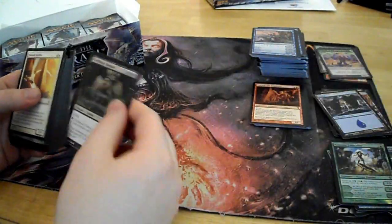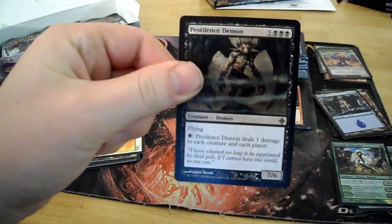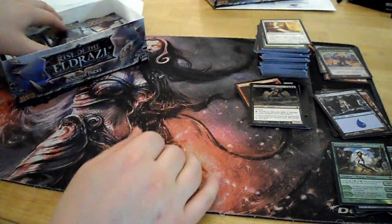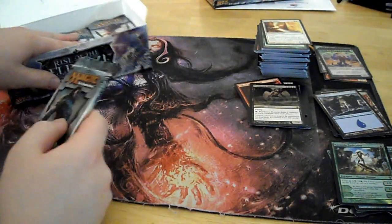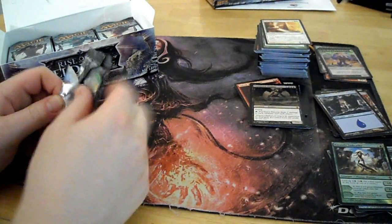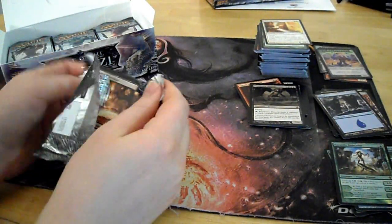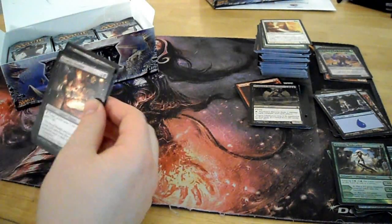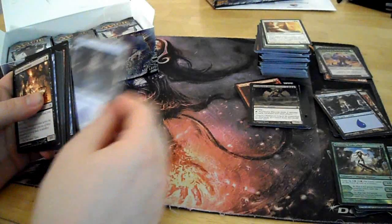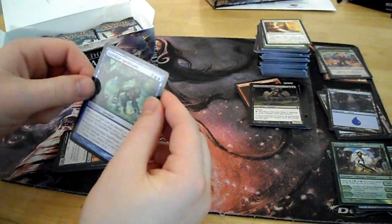Token, land, Pestilence Demon. This set seems like it's really slow — I don't really know how it's going to affect the metagame. We'll see. I may or may not be playing before rotation. Junk card, land, Surrakar Spellblade.